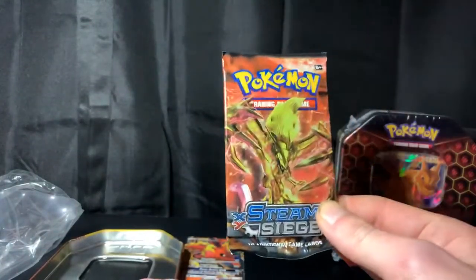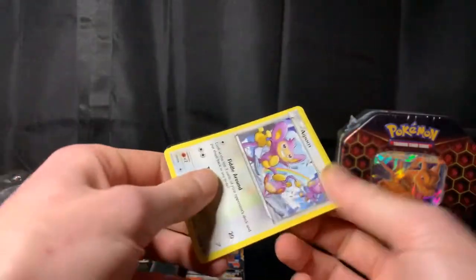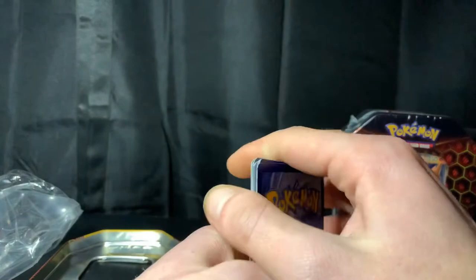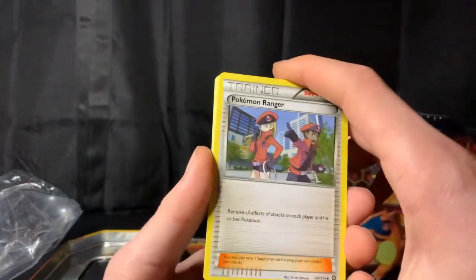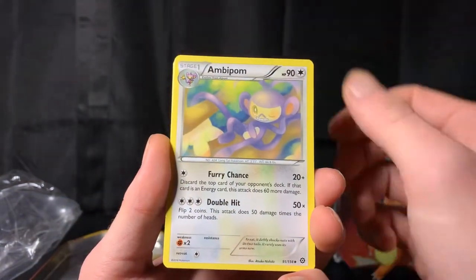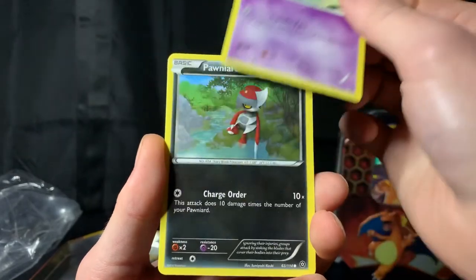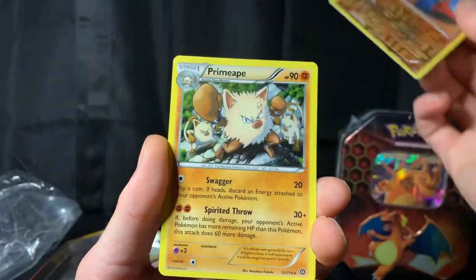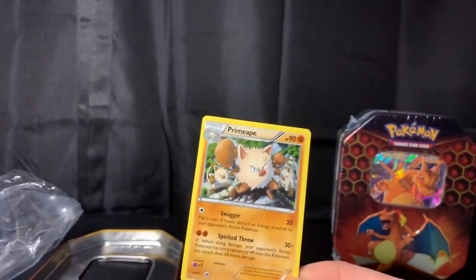Let's break into this X and Y Steam Siege and see what we get. There's the code card. No energy on the back, so I just displayed the rare — it's not looking too good for us already. First pack of the day we've got Pokemon Ranger, Rapidash, Ambipom, Aipom, Larvesta, Drifloon, Pawniard. Probopass for the reverse, and Primeape as the rare — non-holographic. Already revealed that.